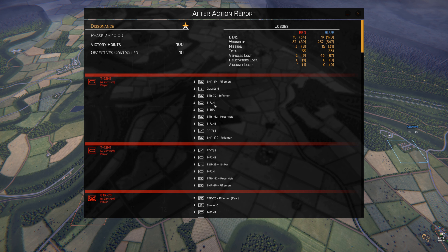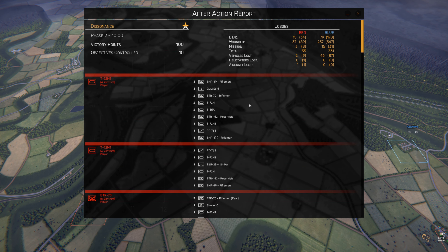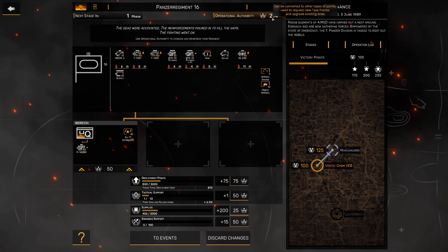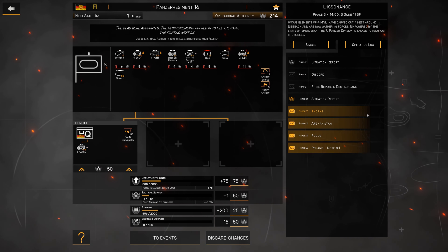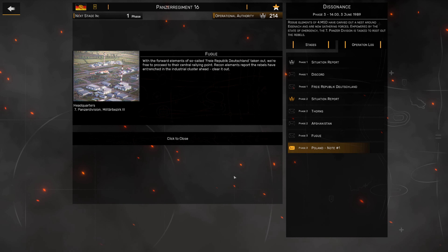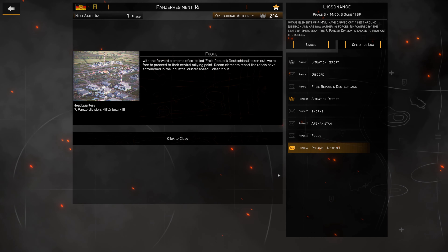Somebody's told me the T-72M is an export model, and the M1 is a decent export model without the tow rockets. But we've got our victory points, and that puts us in a situation where we can move on to the next phase. We'll do a quick overview of the next phase but we're not going to cover it in this video. We've got 214 operational authority points, which is great - tons of money to play with. We'll definitely look at upgrading our HQ squad. Operation Log: we've got some new entries for Phase 2. 'With the forward elements of the so-called Free Republic Deutschland taken out, we're free to proceed to their central rallying point. Recon elements report the rebels are entrenching in the industrial center cluster ahead. Clear it out.'